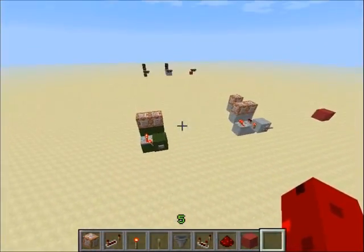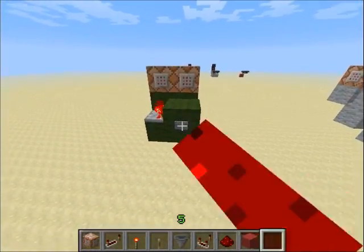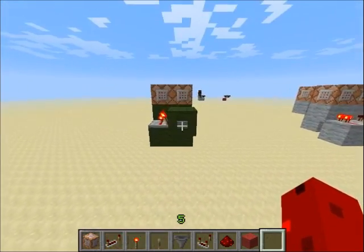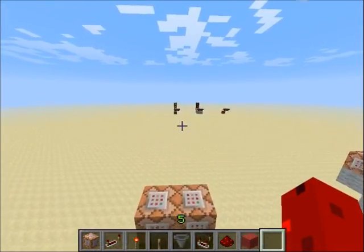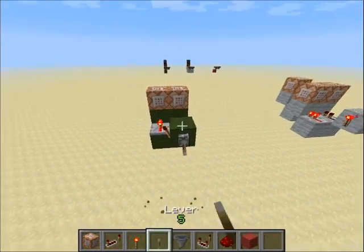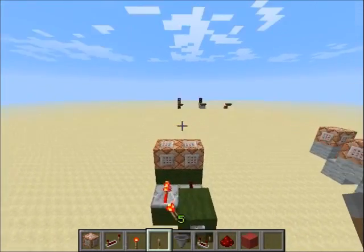So let me show you first. I have a button here, and if I click it, you can see that the lamps there turn on for a second and then turn off, like the button. And it works the same with the lever — like this — and it stays on, and when I flip the lever back, it turns off.